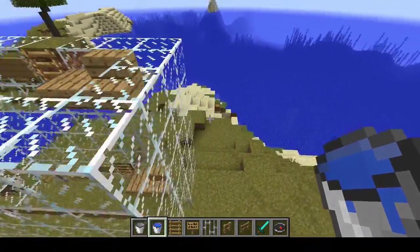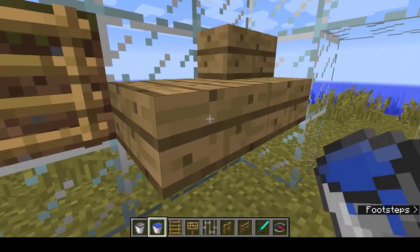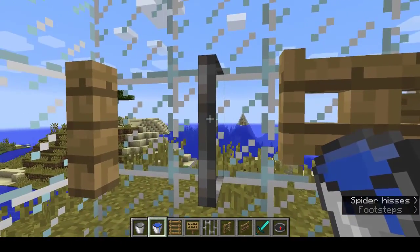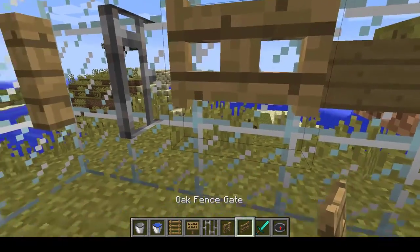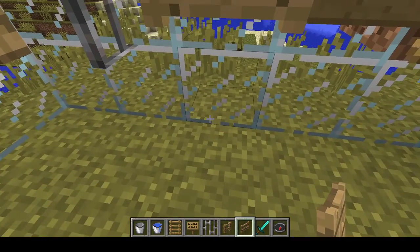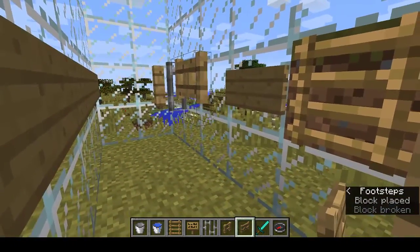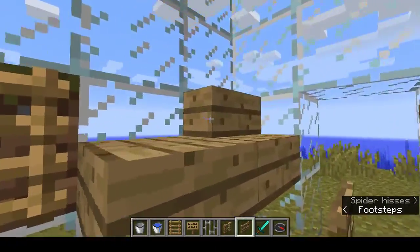So what I've got here — we'll go down — stairs, bottom half slabs, ladders, signs, gates, iron bars, fence posts. I want to show you something interesting about gates, because up until now if you want to place a gate not on the ground, you had to put another block below it. But watch this — straight in, no block below. If that's going to stay the same, I'm so happy about it.